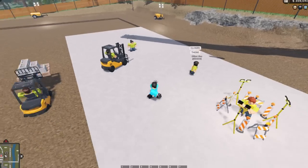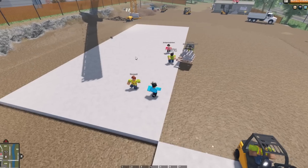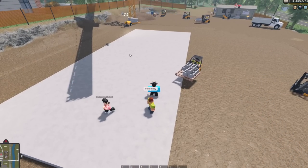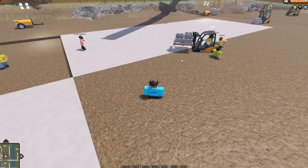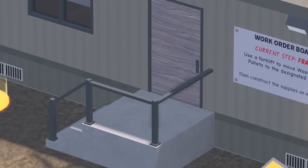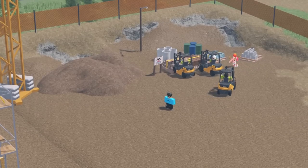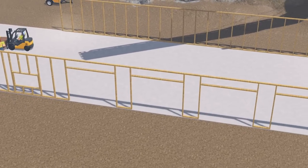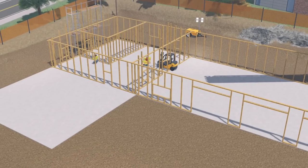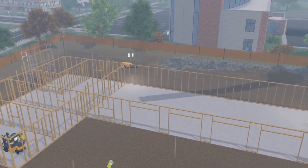What is this guy doing? Guys, once you drop them off make sure you construct them yourself because they're despawning. We need one more. Hate to break it to you but you've spent six minutes and 53 seconds and haven't even got the foundations done. One more over here — yes! Next step is frame: use a forklift to move wood plank pallets to the designated area. We're getting a bit of a move on here.